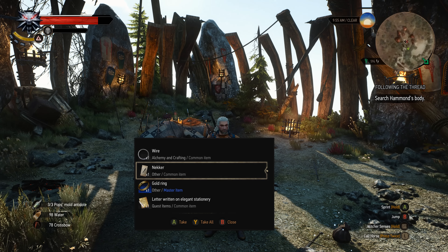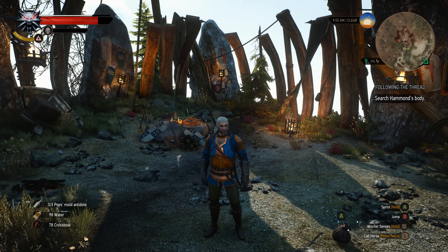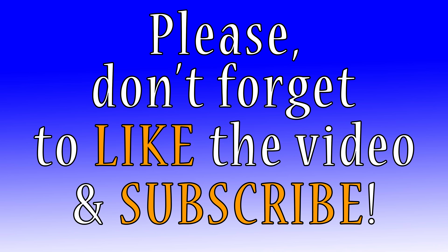After you kill Hammond, if you loot his body, you will find your Nekker monster card. There are three Nekker monster cards total, and this is just one location of the three. I thought I would point that out to help anybody that might still be trying to track it down. That's it — thanks for watching, take care.